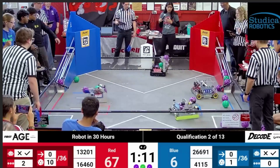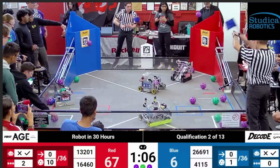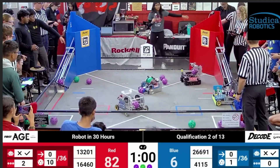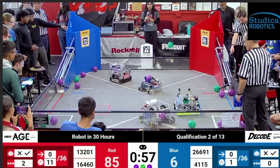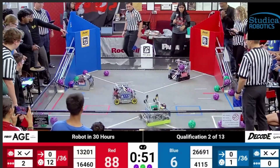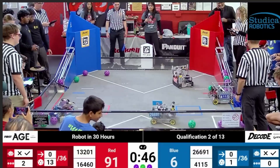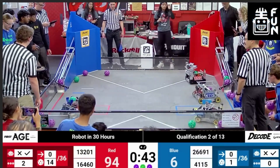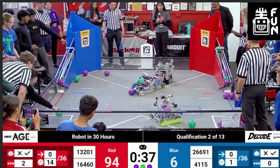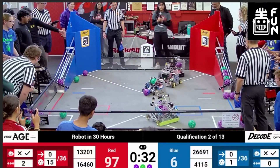4115 ends up opening the gate, causing more balls to roll into that bottom right corner. But balls continue to roll out and 13201 continues — they have a really effective intake early season, which allows them to clean up the field. Their cycle times are much shorter than their alliance partner because they're not going all the way to the loading zone or secret tunnel to pick up artifacts; they're picking up from everywhere across the field, making them a super versatile robot. At a high level, teams with really wide, large intakes are going to be very effective at cleaning up field zones, while teams with more specialized intakes might be better suited for the human player or loading zone.